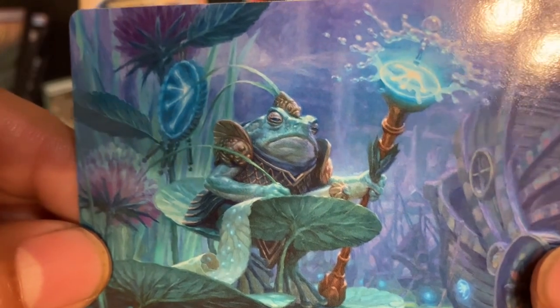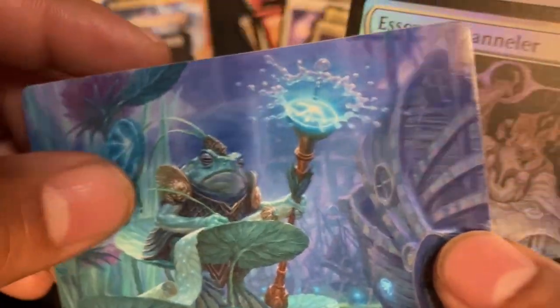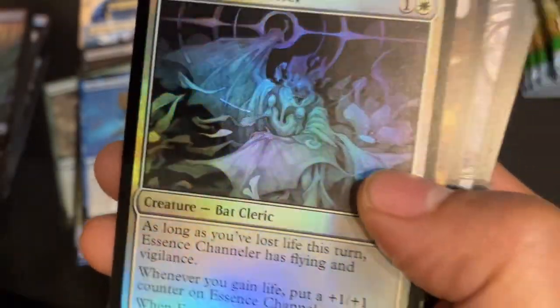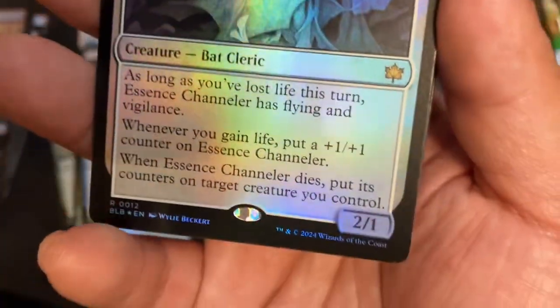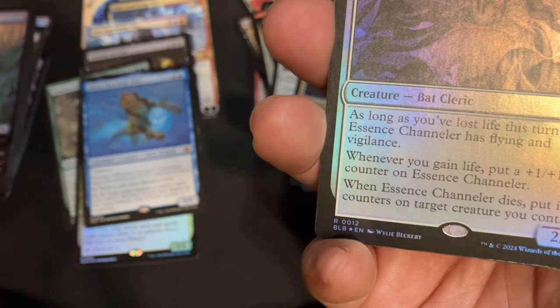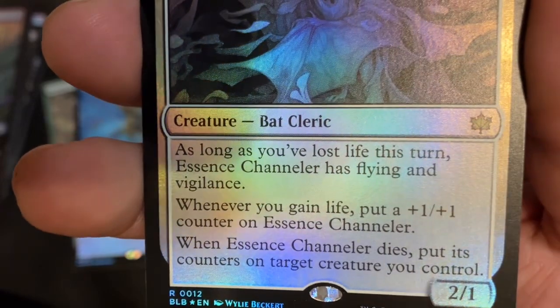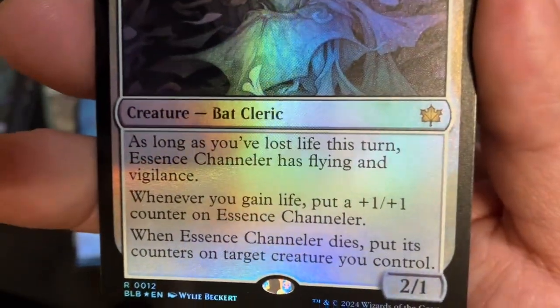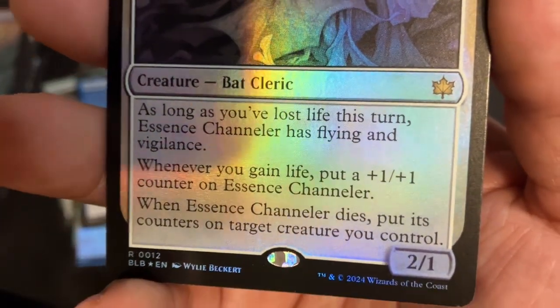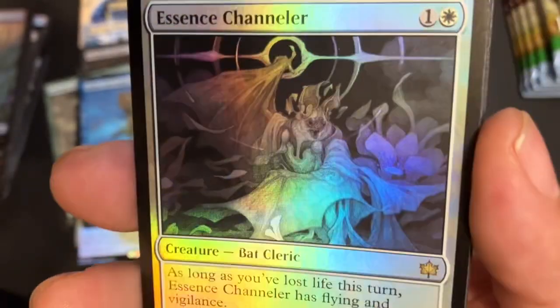Art card — oh, a beautiful little bouncy guy, a dresser! Oh I didn't even realize he's scribing, that's so cool! Got a Foil Essence Chandler — oh that's a foil rare! Essence Chandler: two-drop, 2/1 Bat Cleric. As long as you've lost life this turn, Essence Chandler has Flying and Vigilance. Whenever you gain life it gets a +1/+1 counter, and when it dies put its counters on target creature you control. This is a neat dude, man.